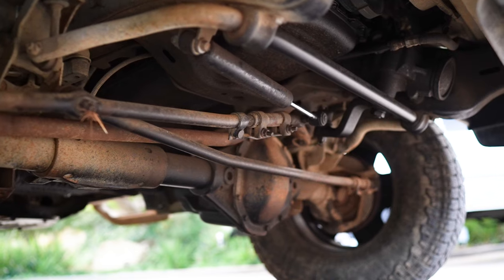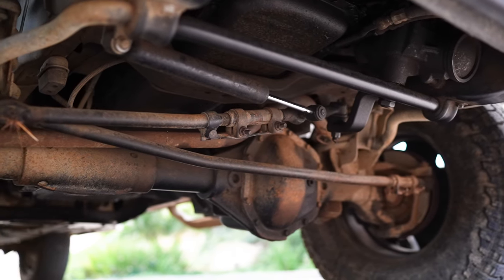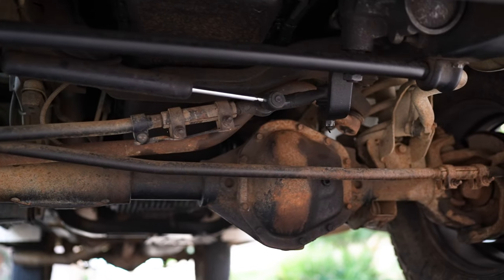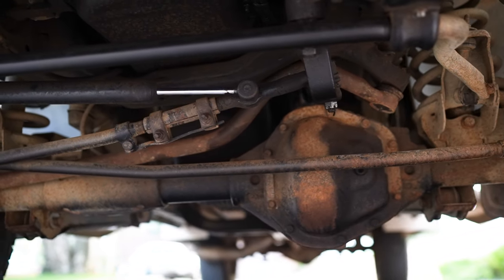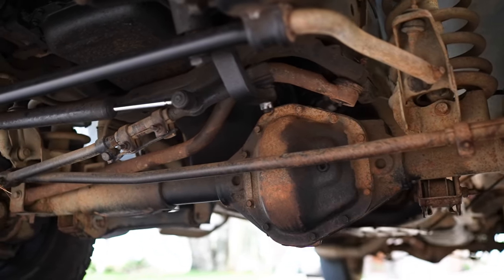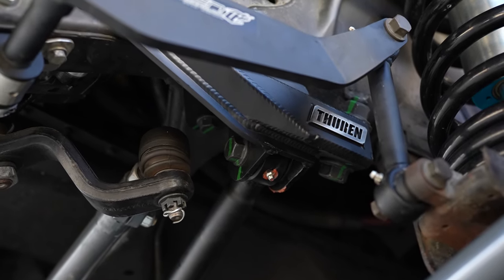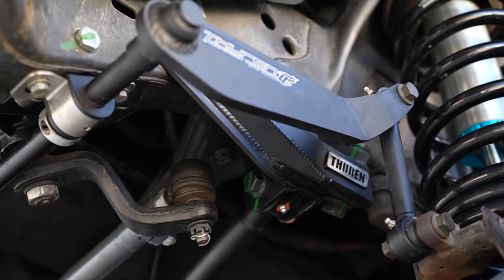When people say 2nd Gens don't drive like 3rd Gens, chances are they're referring to the flawed track bar design on these 2nd Gen trucks. Rather than having a bolt-through mounting point on both sides, 2nd Gens actually use a ball joint style mounting point on the frame side. This is very infamous for wearing out. It may not even be super visible when you're looking at your front end's movement, but it is very likely that this is going to be the biggest contributor toward movement and wandering on the front of your truck. We provide a few different options for adjustable track bars that address this situation by changing the mounting point to a 3rd Gen style bolt-through on both ends. This is, in our opinion, the proper way to solve this issue on these trucks, and it is what we basically start with for most 2nd Gen builds when tightening up the front end.